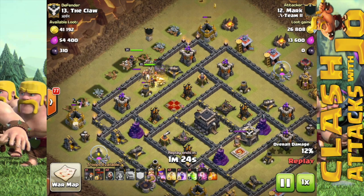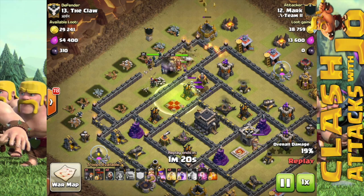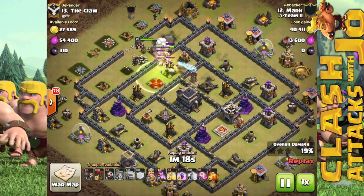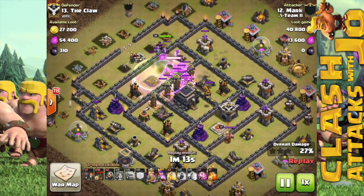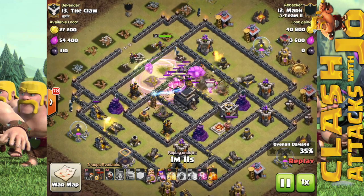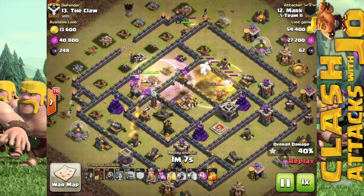On this last replay, same effect — dropping in your golems and wizards for funneling purposes, and then using the jump spell to get those valkyries into the core of the base. As you see here, they kind of run into a tesla farm but they take that out fairly quick with the rage spell.